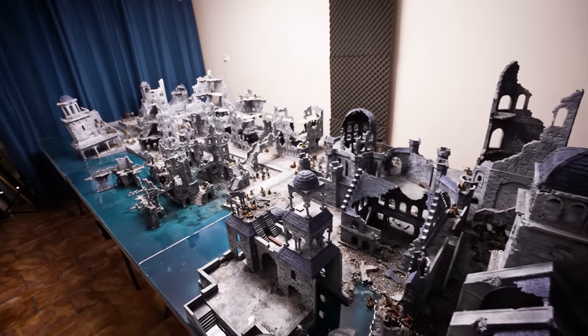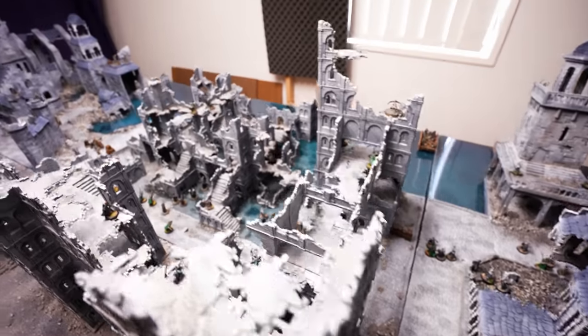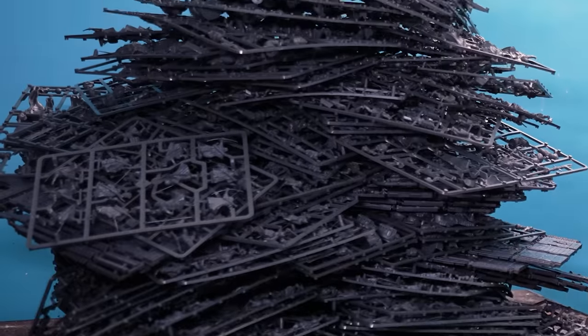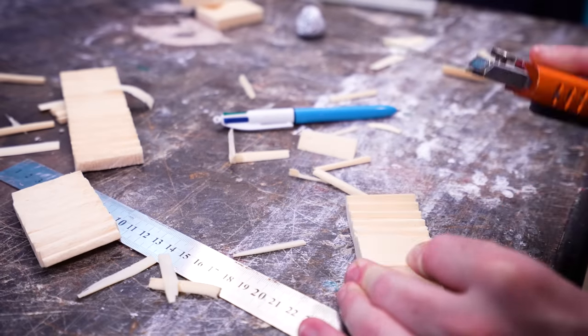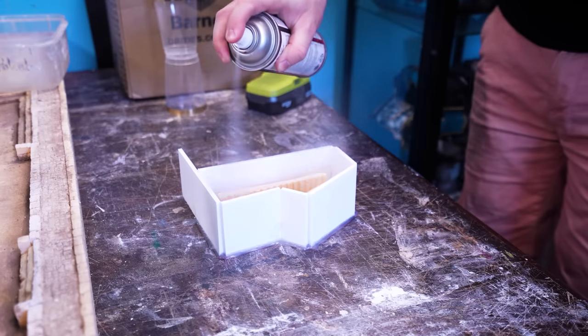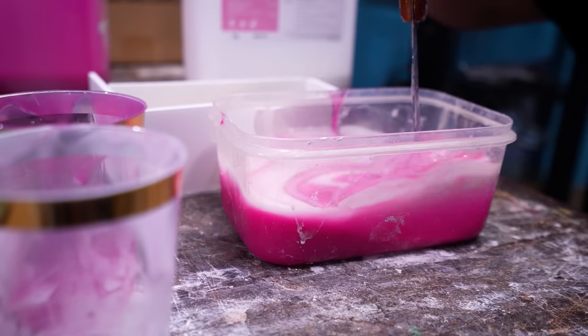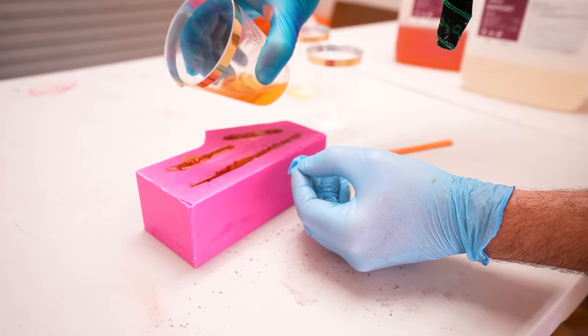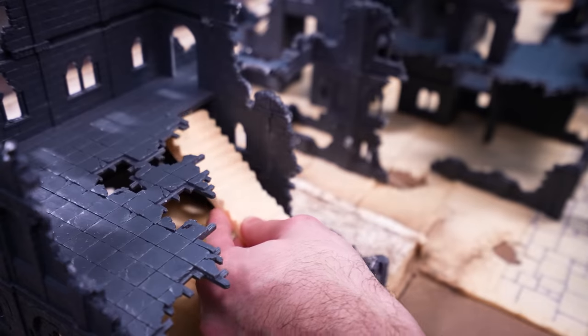My biggest complaint with the Gondor Ruins — the sets that I got sent 50 boxes of — good lord, that's a lot of plastic — is that these kits had no stairs, no roofs, and no balustrades. In fact, I even had to carve my own stairs, and then make silicone moulds and cast a bunch of duplicates, so that I could get stairs throughout the insanely modular and vertical Osgiliath megaboard.